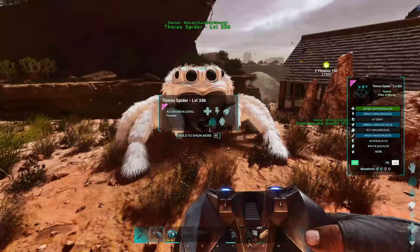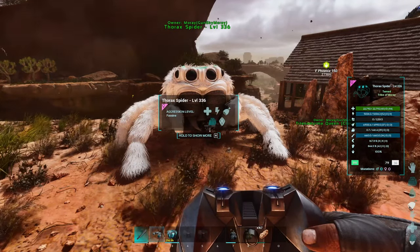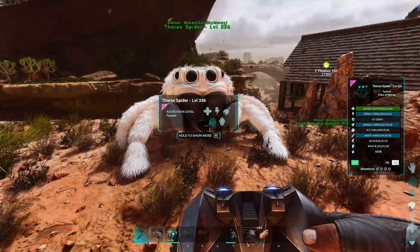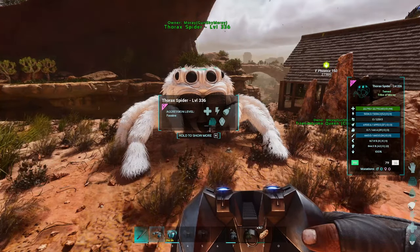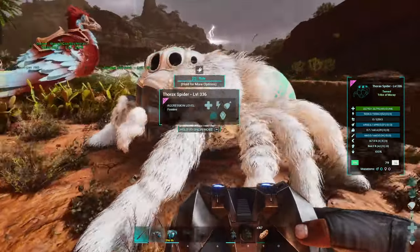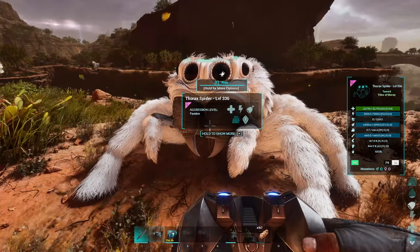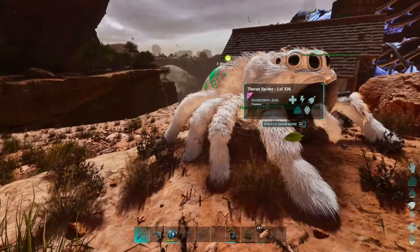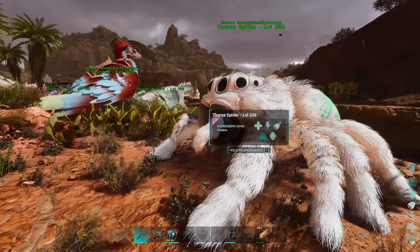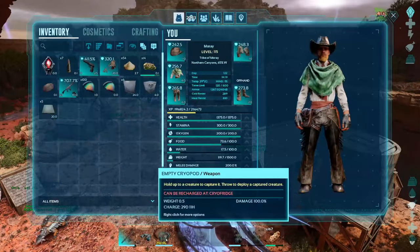We do have our thorax spider that we bred up, and she is fully leveled now. All we need for her is a name — I did have one already in mind but I figured I'd let you guys name her, seeing how we're getting a lot more views on the videos. Please do drop a name for our little spider here. We got a nice green on the back, white, and black — they turned out really good. This is actually the jumping spider, but it's named the thorax spider.